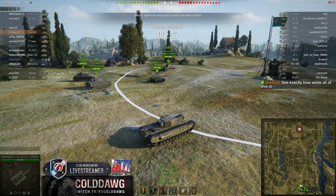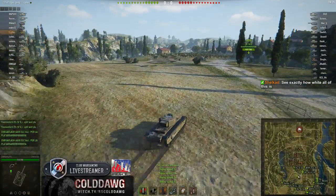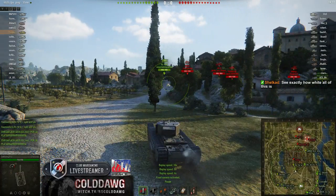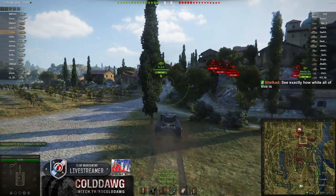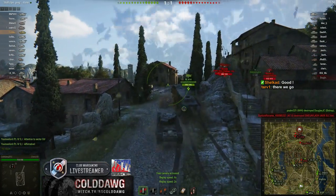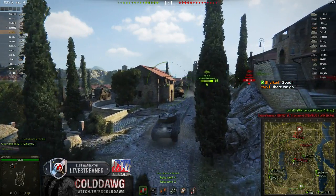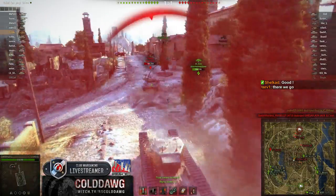I'm gonna speed this up here. Because this vehicle is so slow, I just decided to push right up the middle. We're gonna see our ELC light up the guys on their base, our Panzer 4H light up this M8A1 tank destroyer, and one of our artillery actually take out one of the enemy artillery. But the most important thing here is that all of their tank destroyers are on their base, not really focusing down the road, and we see this Chaffee lit up by the Panzer 4H.